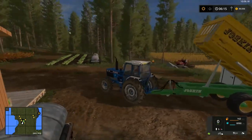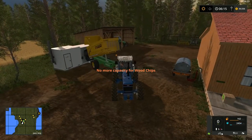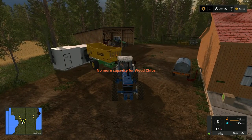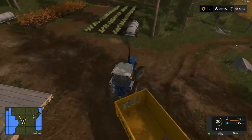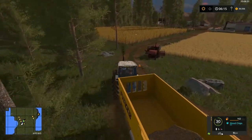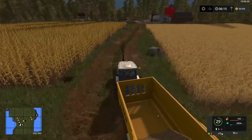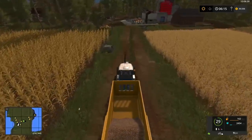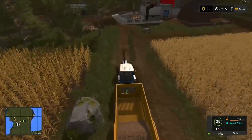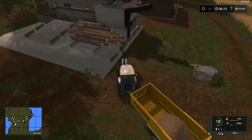In go the chips, and that's it. So that should be completely full now. It's kind of a pain to empty it, but that's all right. We do have the other trailer we can use for the crops and just continue to use this one to pack wood chips around.